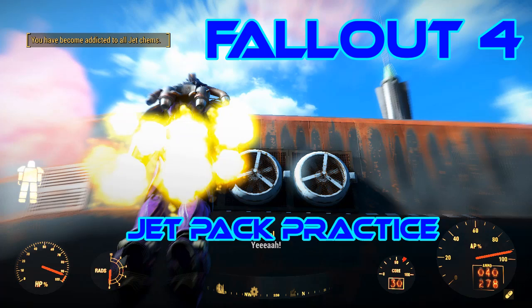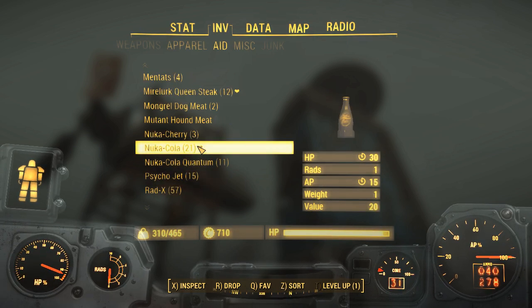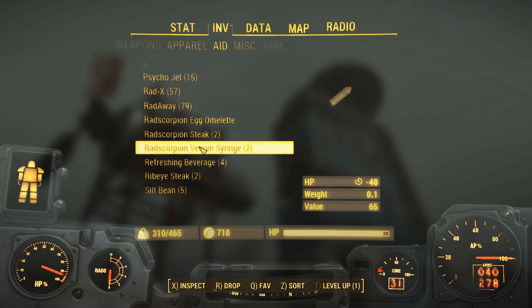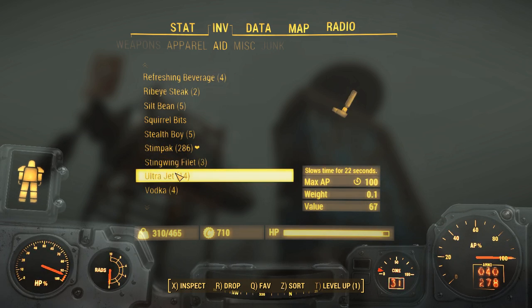Hello and welcome back to my Fallout 4 experience. Today we are practicing with our jetpack because I want to go inside the Mass Fusion building at some point and make my way up to the top floor using the jetpack. So I'm going to practice doing that today.